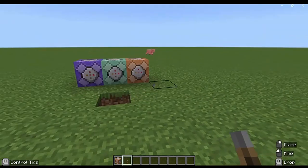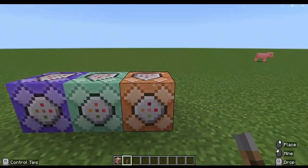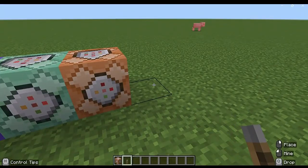Alright, first of all, we got the impulse command block. This one requires redstone.